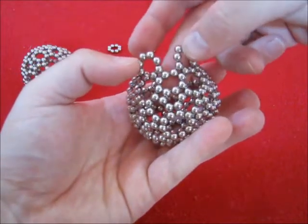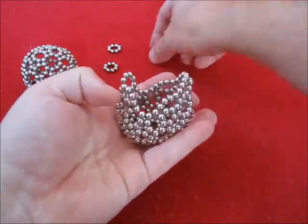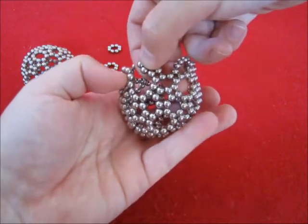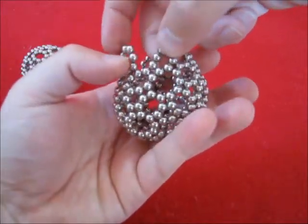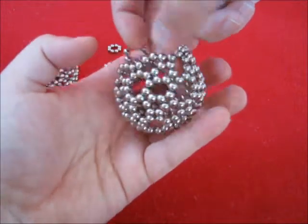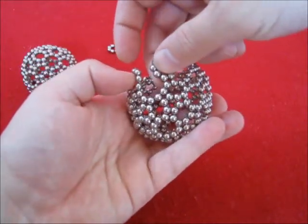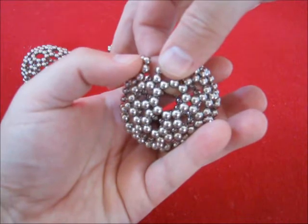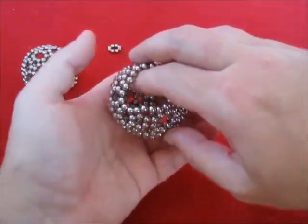Another decagon. And now these two can make a hexagon. Go to the center. Make a decagon. These two can make a hexagon. These two can make a hexagon. Decagon. And hexagon. And hexagon.